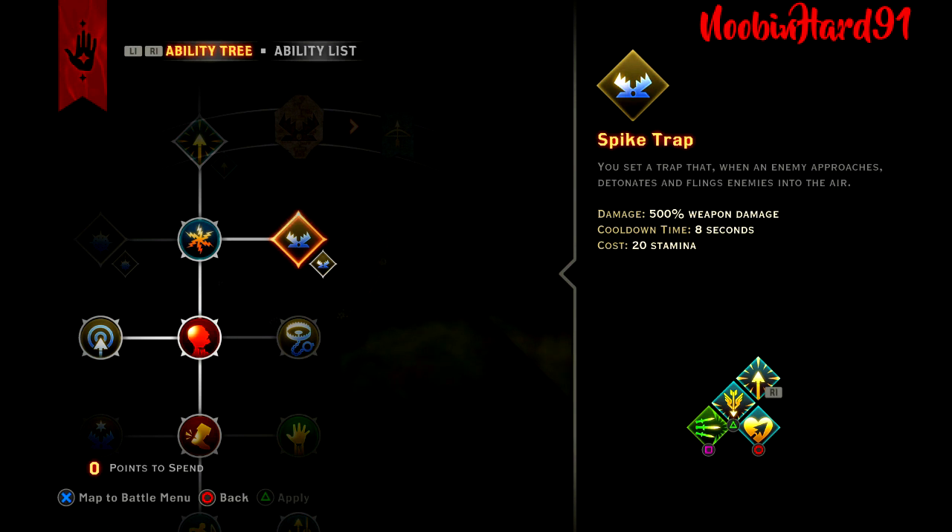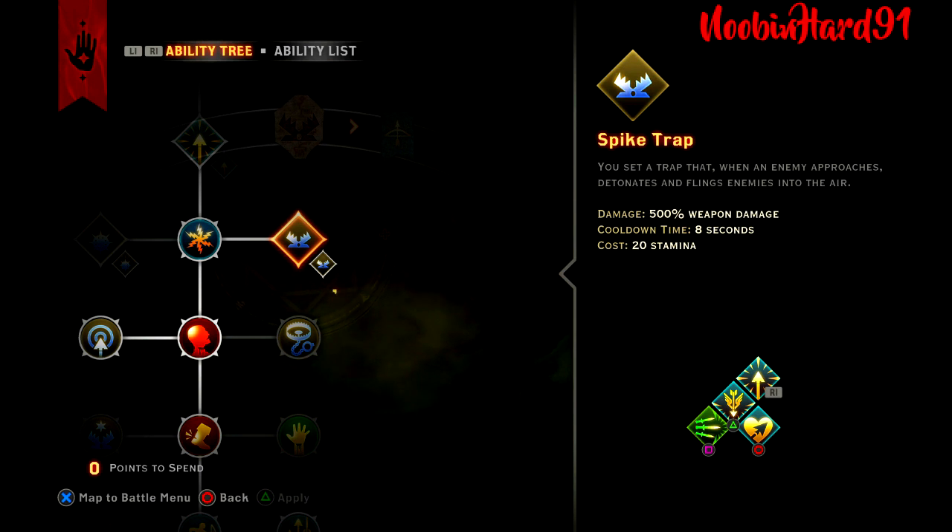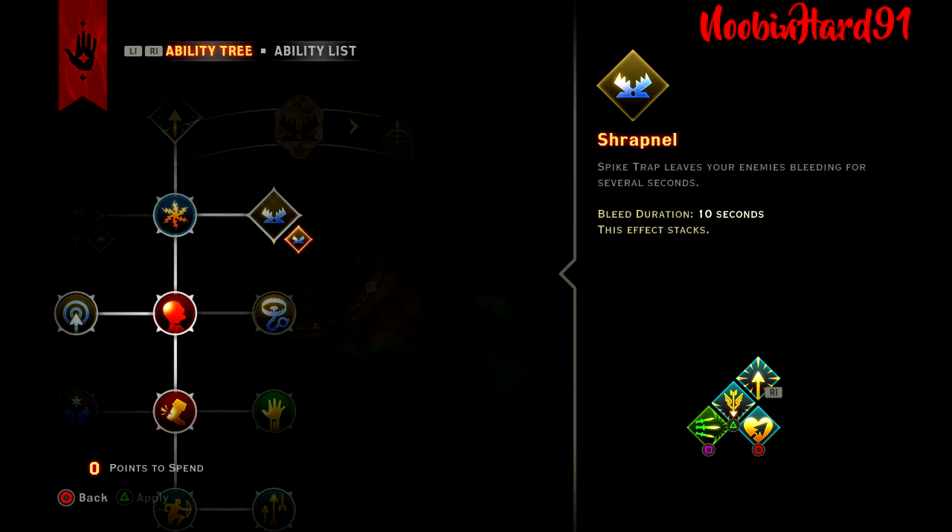Spike Trap — an awesome active skill, and one I used at the very beginning. You set a trap that when an enemy approaches, detonates and flings enemies into the air. It does 500 weapon damage, with a cooldown of 8 seconds and costs 20 stamina. The Shrapnel upgrade makes Spike Trap leave enemies bleeding for several seconds — bleed duration 10 seconds, and this effect stacks.